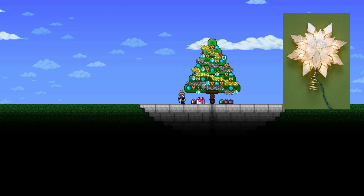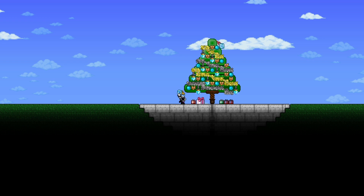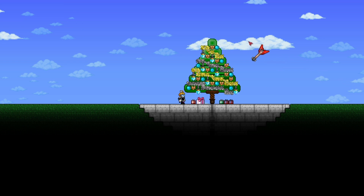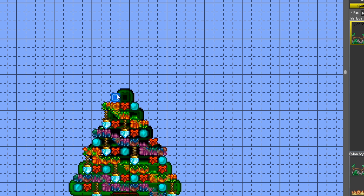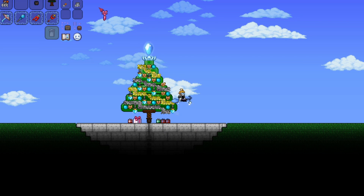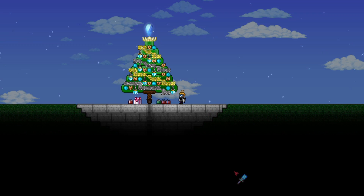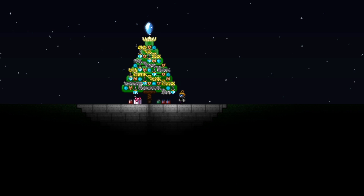For the topper, I placed a snow pylon at the top with echo blocks as the base. If you're not building in a snow biome or the biome the pylon belongs to, you can always go into T-Edit and place it there instead. To finish it off, I put presents under the tree because that's what Christmas is all about. And because of the lanterns and pylon, it lights up pretty well at night.